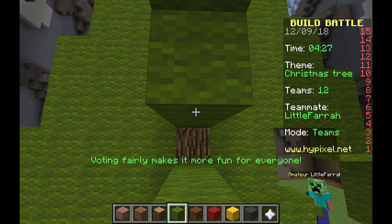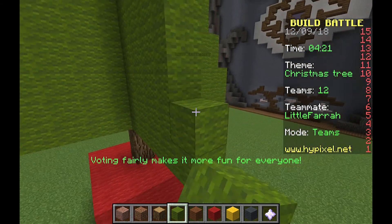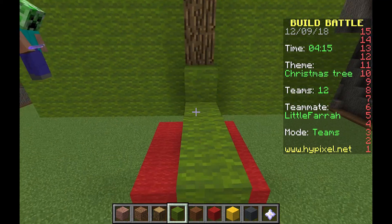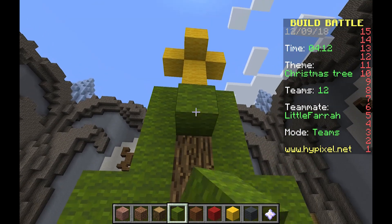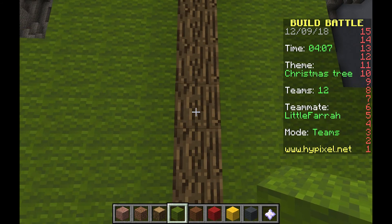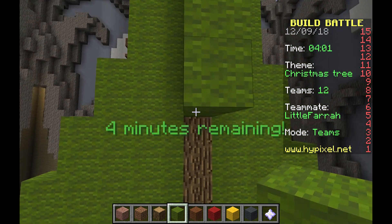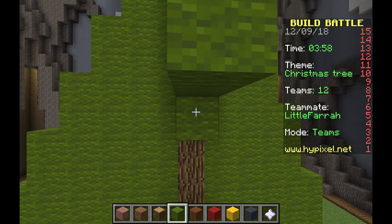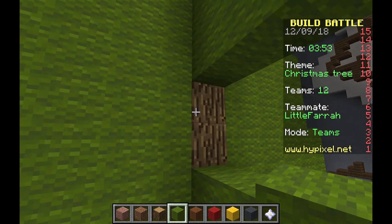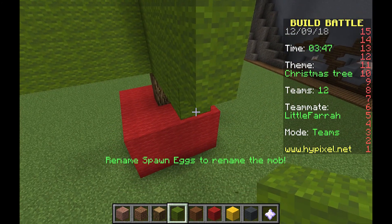It's gonna need some decorations. Can we get snow as an effect - particle snowball? You can just put them around - that would be good. I'll get some different colored wool. What we need is some lights - we can do lights if we make it dark. We can put torches on it, yeah.